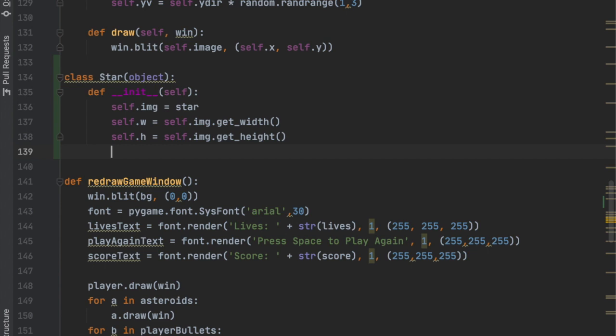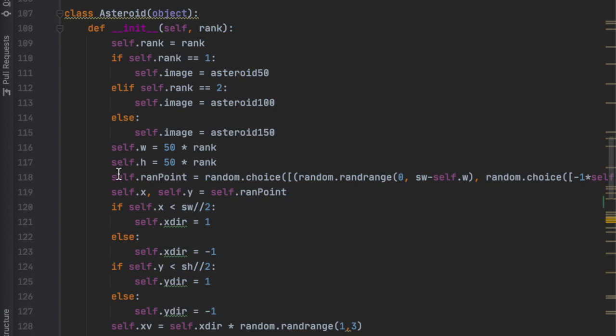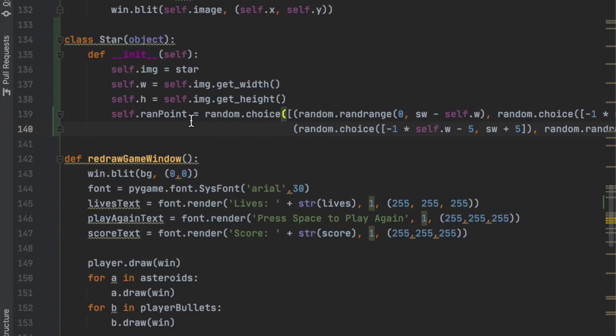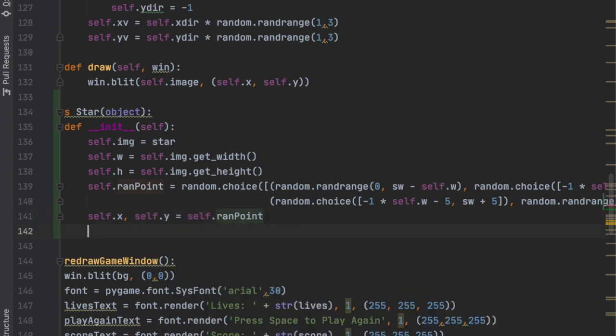With the star we want it to come in from a random point — we don't want it coming in from the same place every time. It's going to work the same way asteroids come in, from anywhere. We can scroll up and copy that really long line we had for generating random points rather than retyping it. Then we set self.x, self.y equal to self.ran_points, where index zero goes to x and index one goes to y.